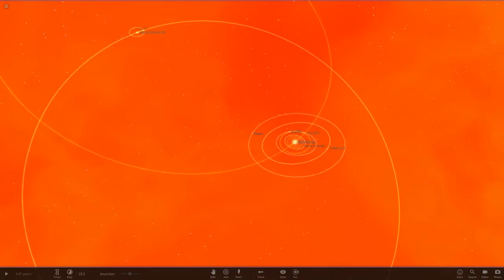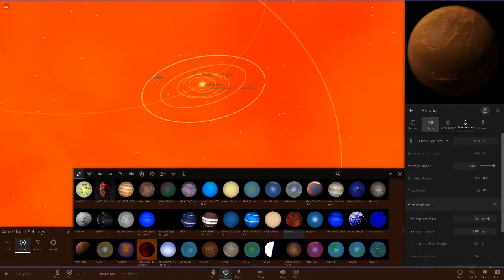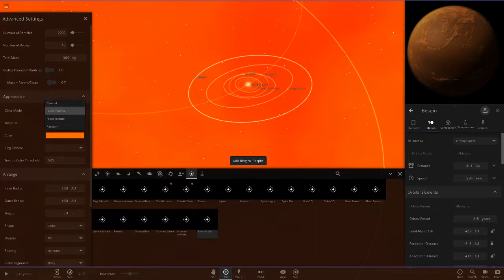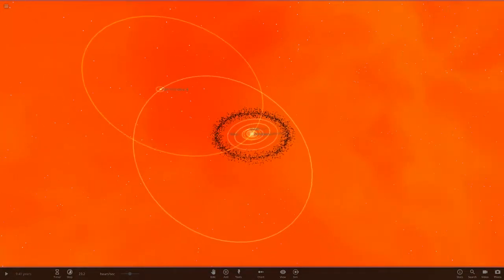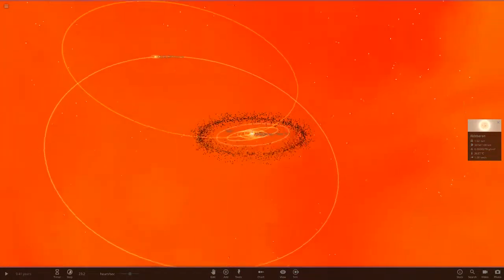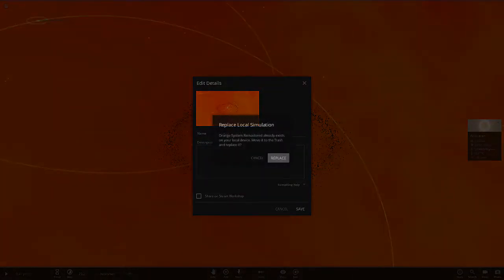We can re-add the asteroids now. Bespin is at 42 AU, so we'll add an asteroid belt with inner radius at about 45 AU and outer radius at about 70 AU, colored in that shade of orange, added as a ring to the star. So we've got a nice ring of asteroids. There won't be any around Alpha Centauri — that area will be quite scarce. And there we are — the orange system remastered.